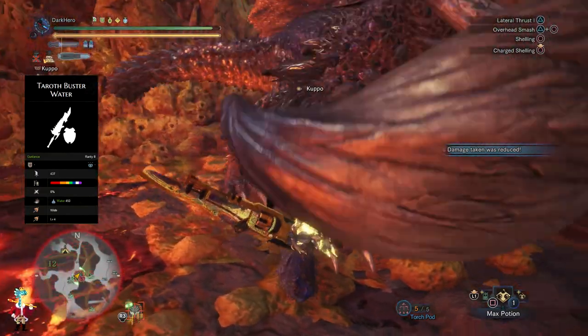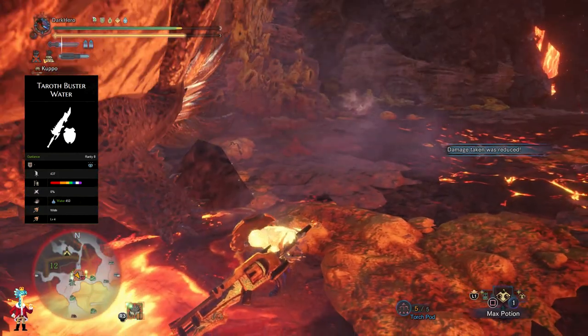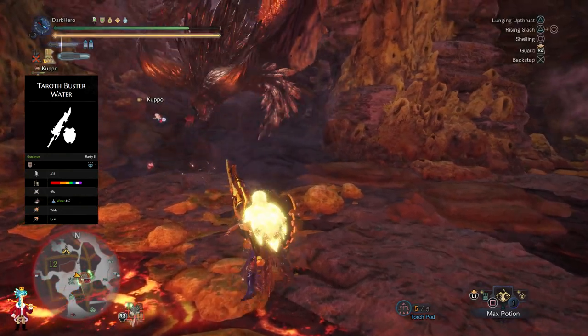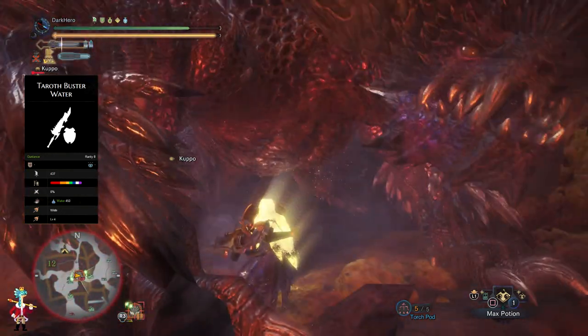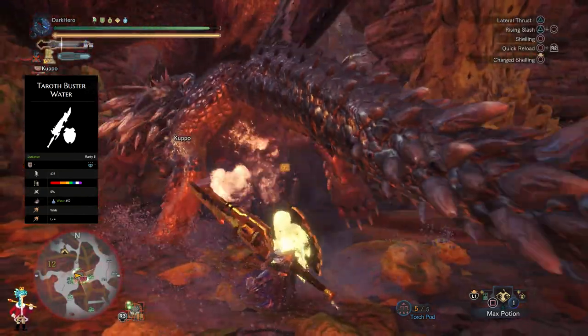What's more, this weapon also comes with a hidden element of 450 water element and a decoration slot, which we will be using as you'll see later on in the video. The idea behind using this weapon is that I wanted to have a shield and be able to block all of the attacks that Nergigante will be throwing at me, after all he is much more powerful in the Arc Tempered state.